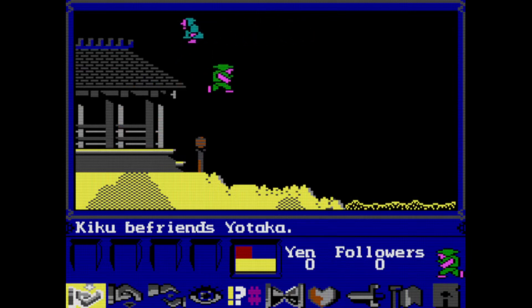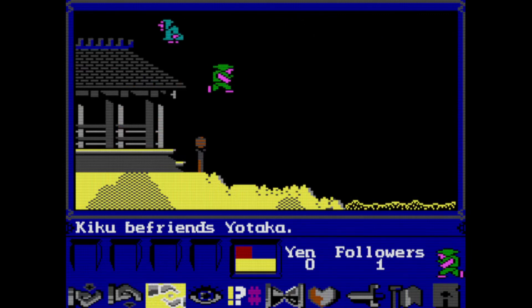We're on the shore. You can move around with the cursor keys and you only have one key — that's the Space bar. You can pick up something, drop something, give something, look, talk, wait, befriend, fight — and I don't know what that one is — and save and load.